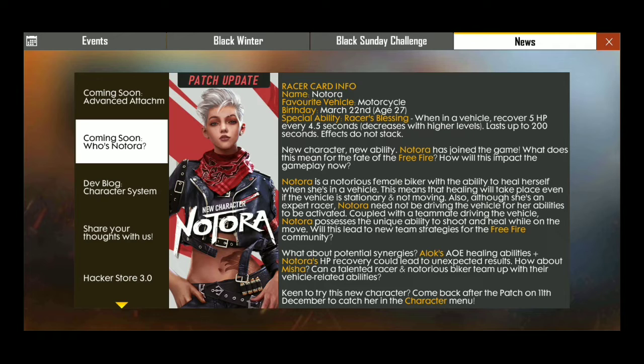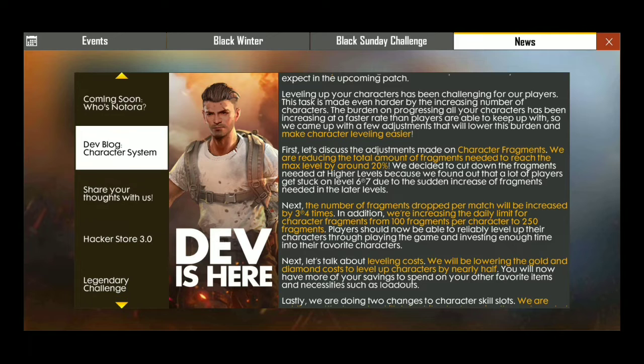The power duration is 4.5 seconds. This is a starting-level character — you don't need to spend diamonds if you have a small character or small diamonds. That's how it works.